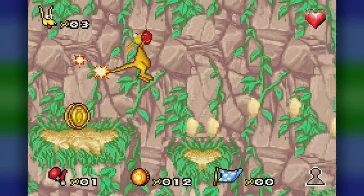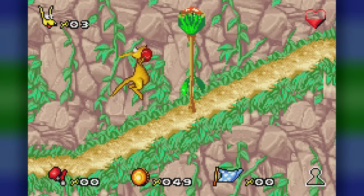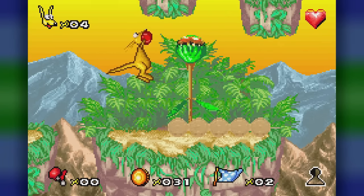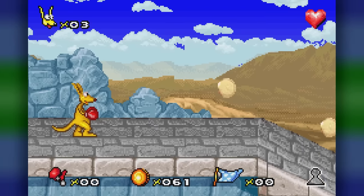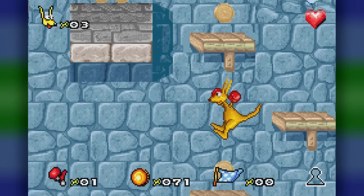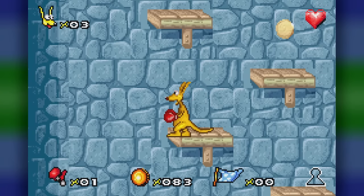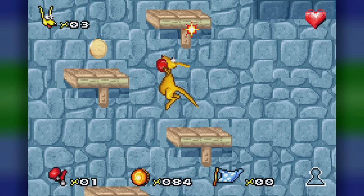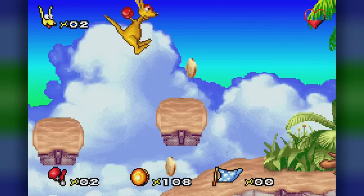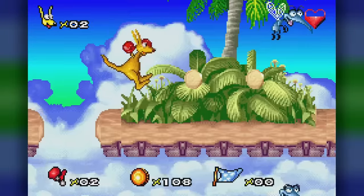The tail whip also returns, which sports a little more range at the expense of being closer to the ground, meaning you'll often have to jump and use it. This one is pulled off by pressing down and B. The L button allows you to look around, getting a better feel for your surroundings, though it only works at a standstill and I only ever found myself using it in maybe one stage. I think L is what they should have mapped the run button to. The R button is used for ground pounds. Since the standard attacks are just about useless, you're gonna be using this one to take out your enemies most of the time.